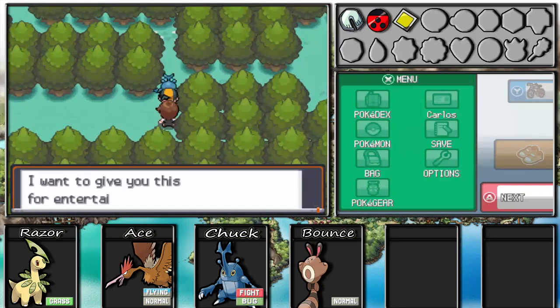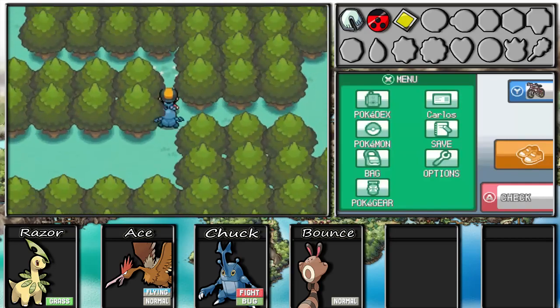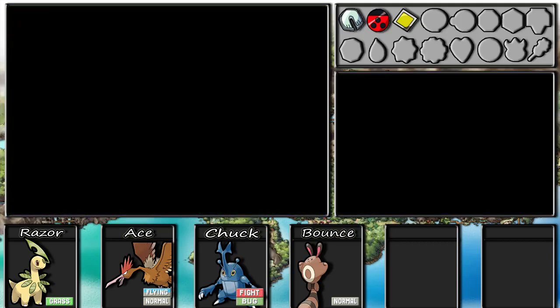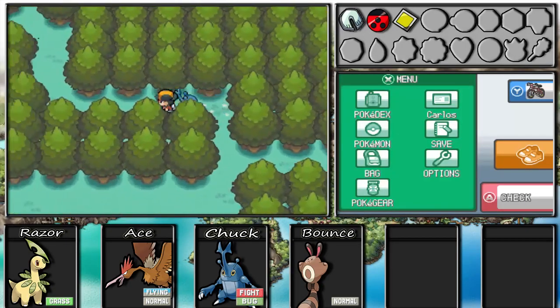We got a Sudowoodo - since I'm not going to be using this Rock type, I won't give it a nickname. Talking to the nearby lady, she says that was entertaining and gives us the Berry Pots - you can grow any berry from any region with them. She also gives us some berries: Orange Berries and a Patch of Berries. She tells us to head north for Ecruteak City. This route is actually familiar - it connects back near Violet City.